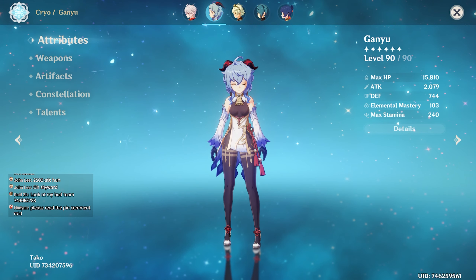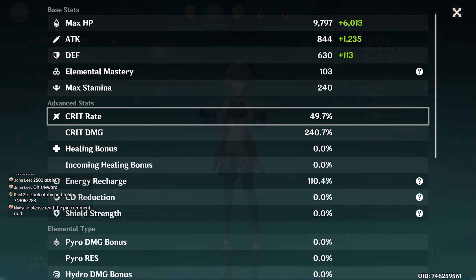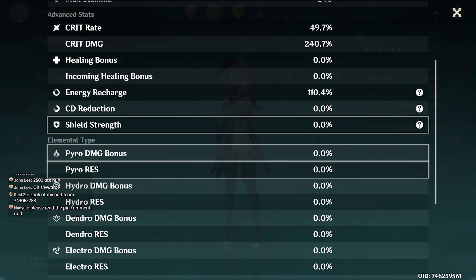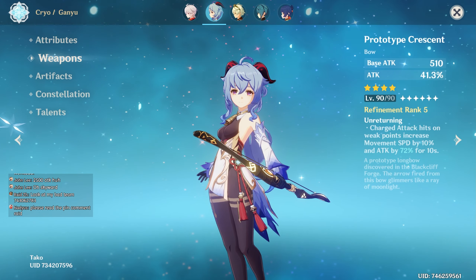Level 90 Ganyu, about 2000 attack, 52-40 which is really good. She gets extra crit that you're not gonna see in the stat sheet. Prototype Crescent okay.